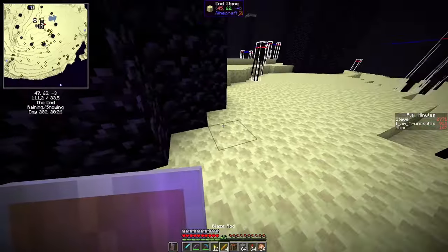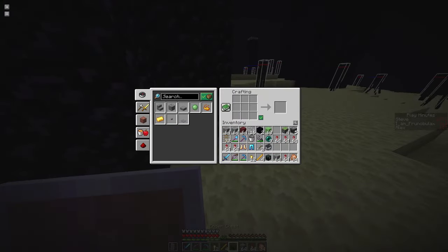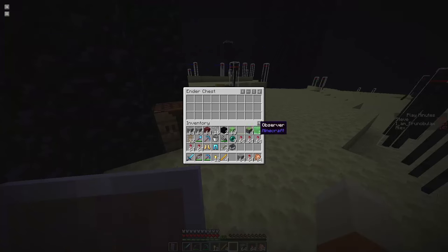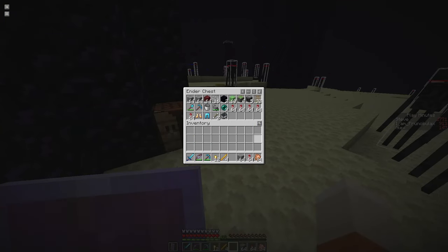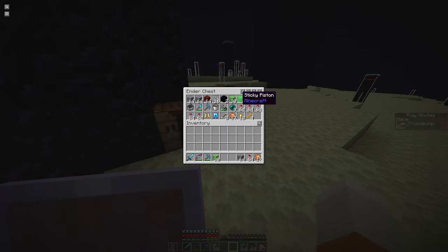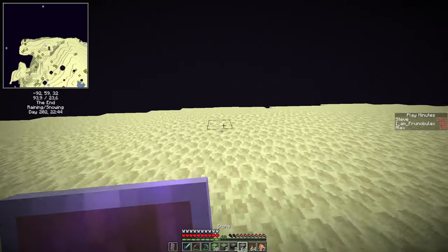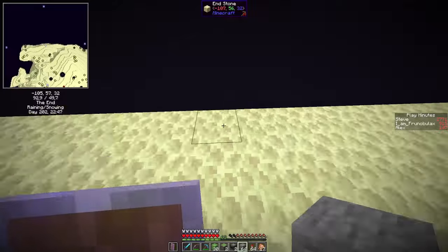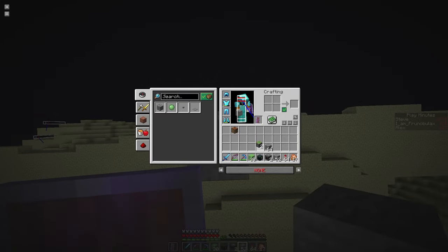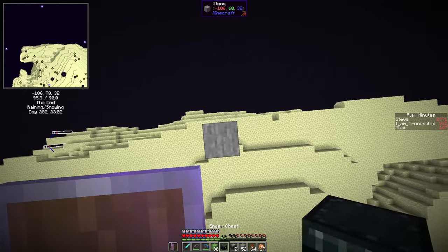Now we craft an ender chest — make sure you use a silk touch pick. Let's put everything in that we don't really need right now, except maybe one stack of rockets or weapons. We have our shield, our food, and the stuff we need to construct the flying machine. We should absolutely bring an ender pearl or two or three as well.